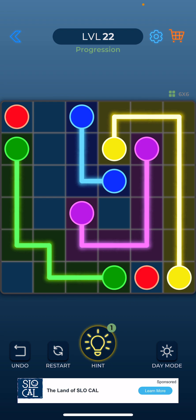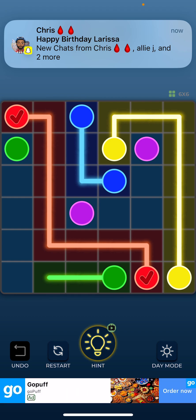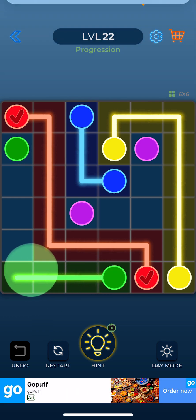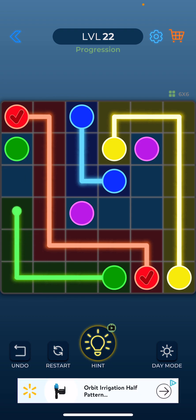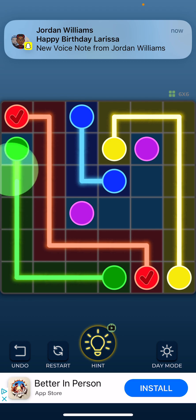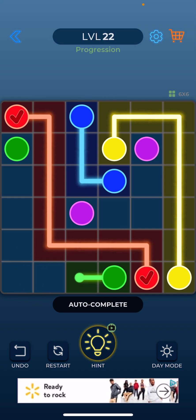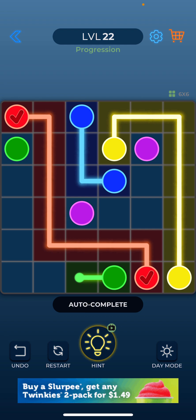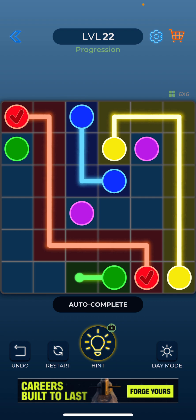So basically I got one free hand. You see how this was like this? It means that that was in the wrong spot.